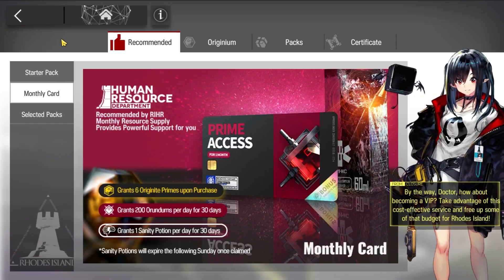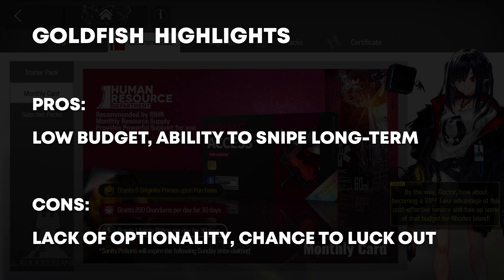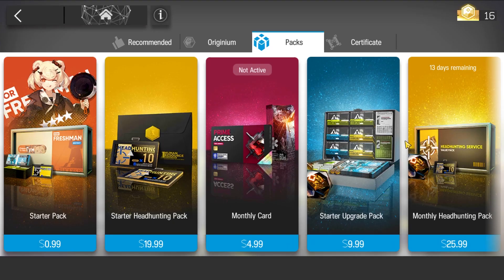First, we got Goldfish. TLDR: only buy the $5 monthly pack. This spending option will allow you to save up and reasonably target specific banners to roll on every few months. You won't be anywhere able to obtain every character, and sometimes you'll completely luck out, hit that off banner, and return to slowly building up your premium currency stash to spend on the next anticipated banner or rerun.